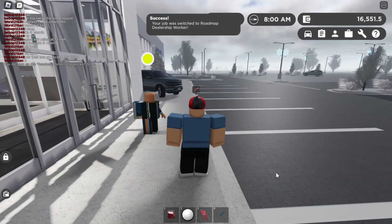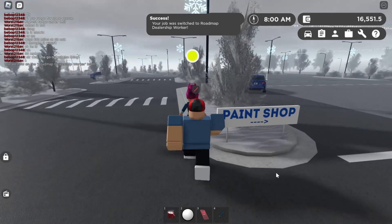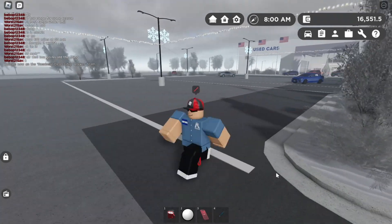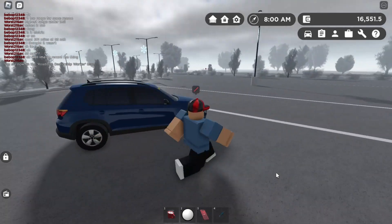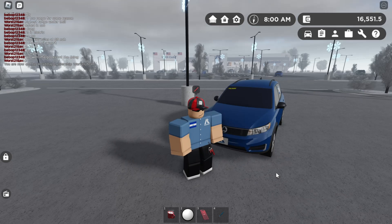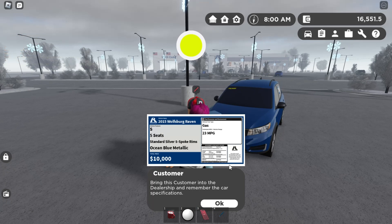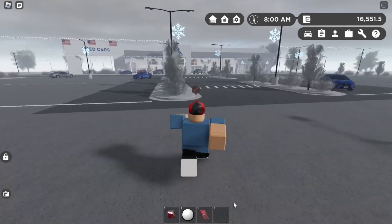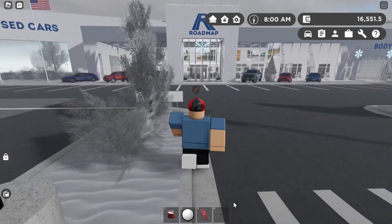Once you've joined the Roadmap Dealership job, this is going to be a tricky part — you have to get the AI to walk up to a car while you're recording with Tiny Task at the same time. So let's say with these four cars over here: I'm recording Tiny Task, I come up to this car, I wait for the AI to come over — like now. The AI says 'S Standard Silver Ocean.' Remember that, then go back to the dealer while still recording.